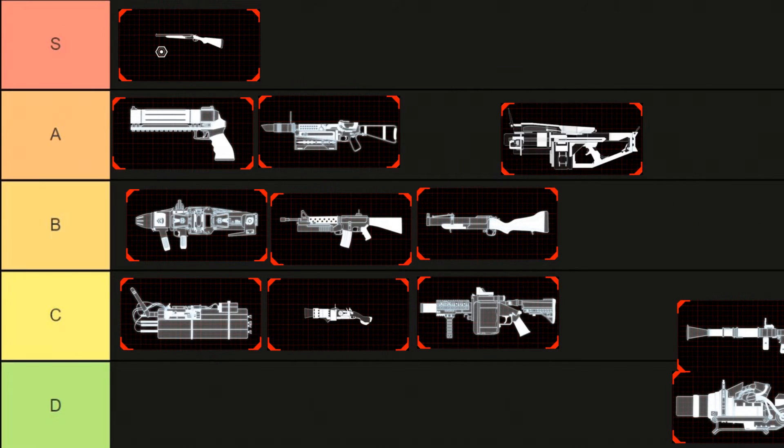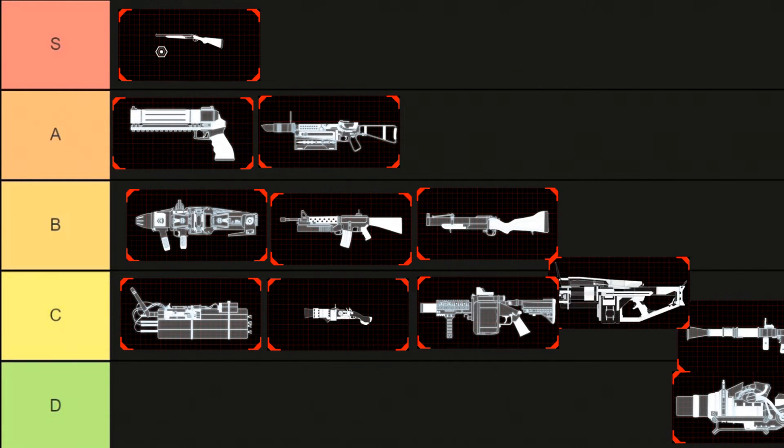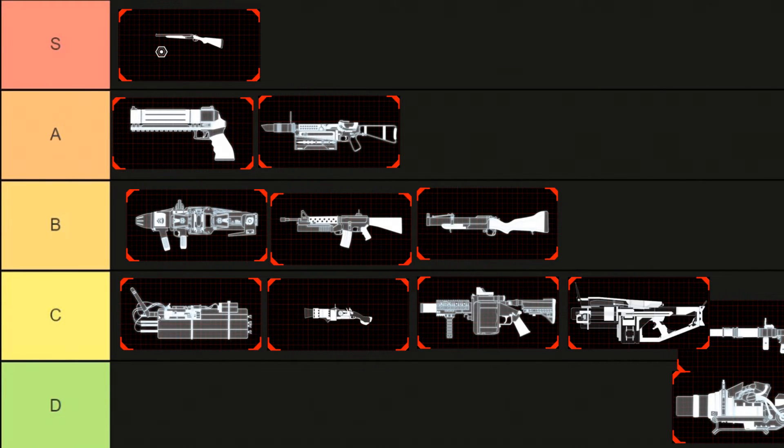Now we got the Gravity Imploder — I don't even know where to put this one. It does work, it has knockdown potential and it's good for crowd control, but it is a heavy weapon and therefore it's pretty much forgettable. So C tier it is. Just to clarify: C tier is pretty much forgettable weapons, D tier is weapons I would probably never pick, B tier are weapons I use often, A tier is weapons I'm using in pretty much every match, and S tier is the same as A but I like them a little bit more.